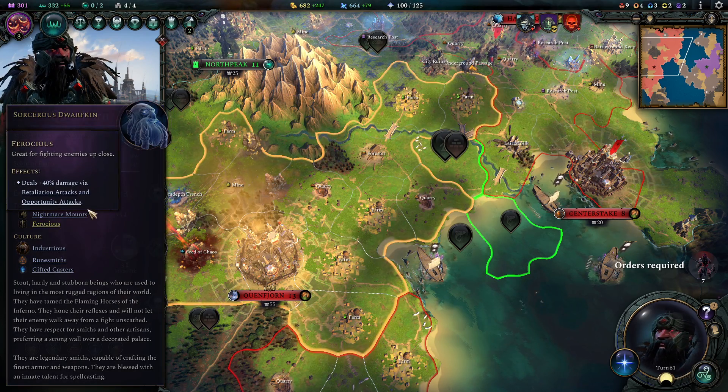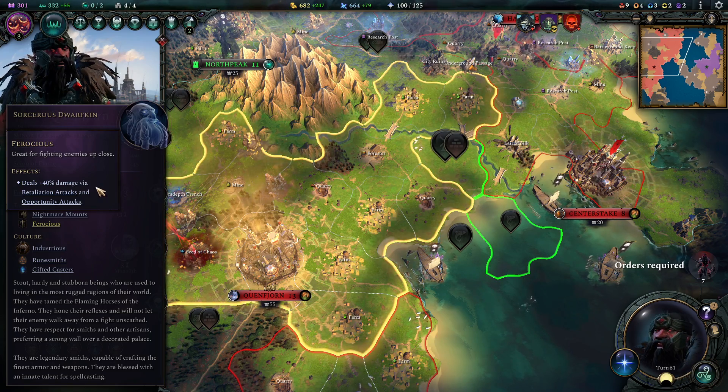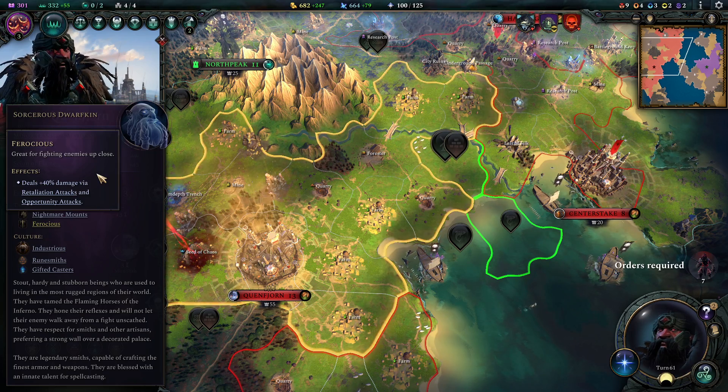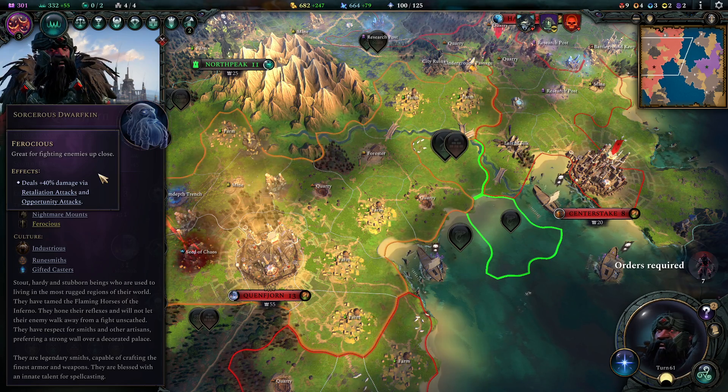In the mental trait, I used the retaliation upgrade for Roshius. With the industrious folks, you go a lot for retaliation attacks, and therefore I really think it's just massively good to use this.